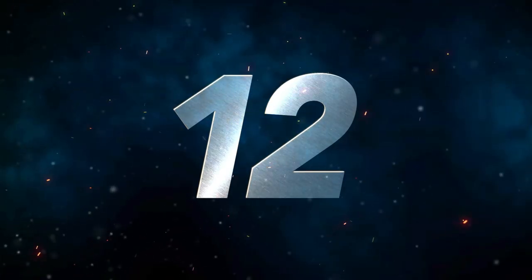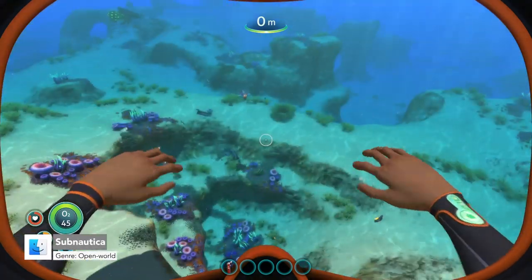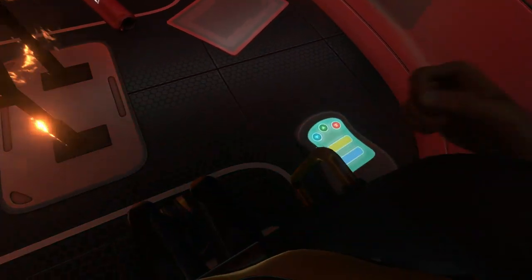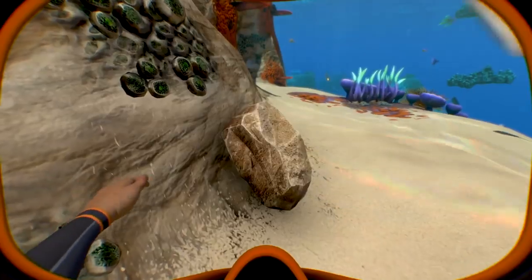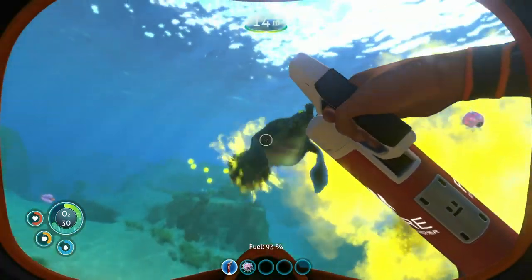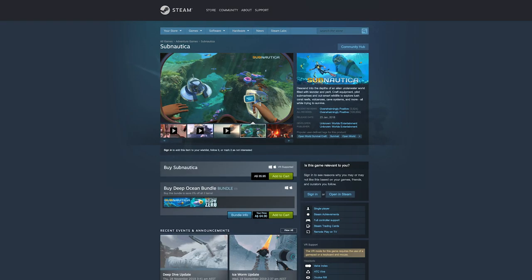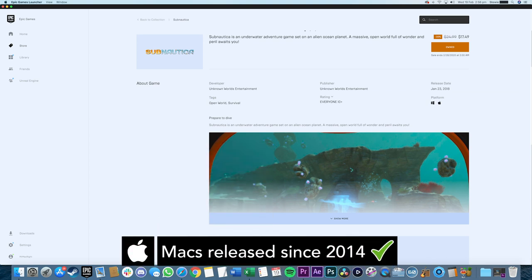Number 12 is Subnautica. Few games, if any, capture the serenity and horror of the deep ocean as well as Subnautica. Crash-landed on an alien world, the only way to go is down, and there's no land in sight. Explore, craft, and survive the wondrous and menacing ocean floors. Develop equipment, find new resources, and construct your habitats. Enjoy the views of sunny reefs and underwater forests. Just beware of the treacherous depths and what huge and horrible things lurk below. Subnautica is available on Steam or the Epic Games Store. Subnautica is capable of running on older Macs, but for best performance you will want a 2014 or later Mac.